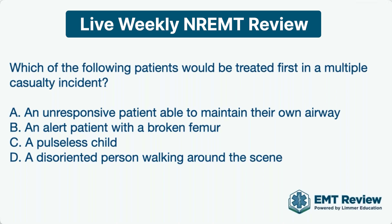An unresponsive patient able to maintain their own airway would be tagged as red. An alert patient with a broken femur — if they're in shock, it would be red; if they're not, they would be yellow. A pulseless child — pulseless is pulseless — in a multiple casualty incident, the pulseless child would be tagged black. And a disoriented person walking around the scene would also be tagged red.